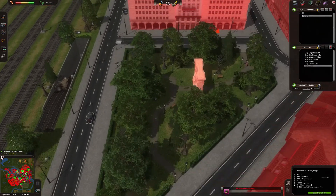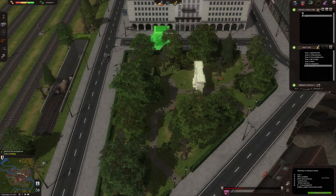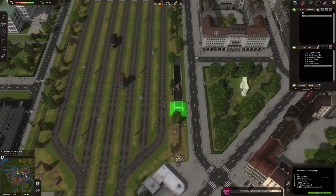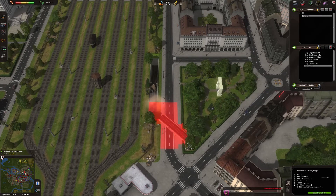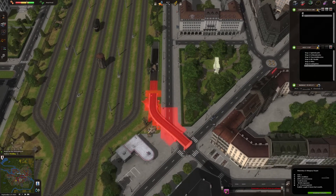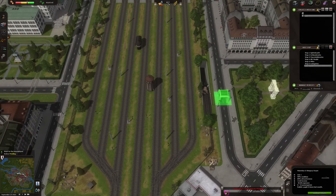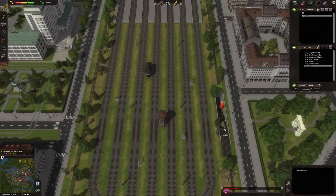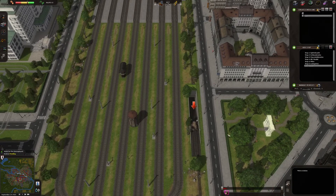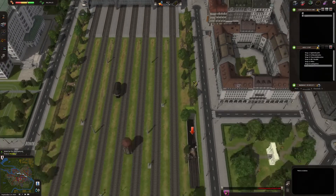Now let's do this overground thing that everybody is talking about. I need to pull it. This doesn't work — it doesn't work because it's too short. Metro station? It says metro station here. No it's not, you silly. Let's remove that and push it a little bit further in this direction.